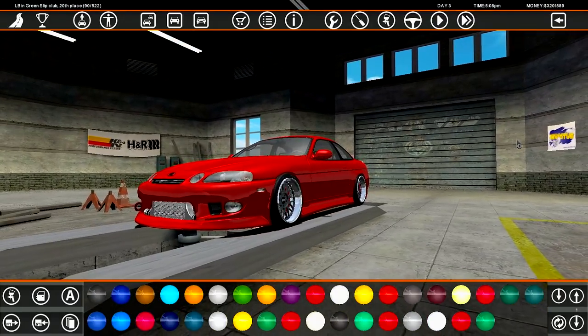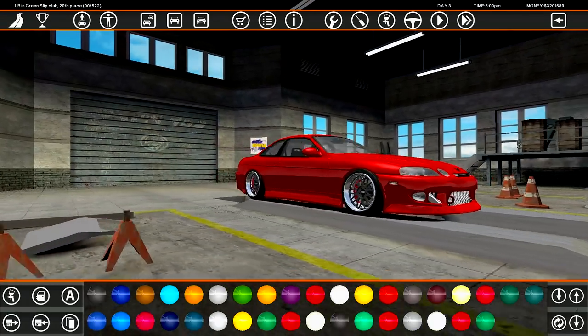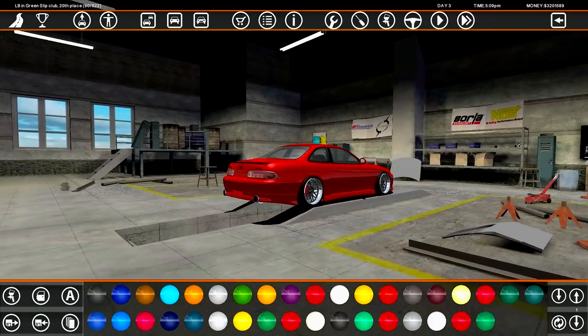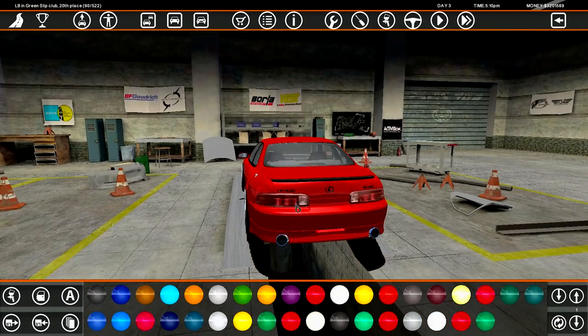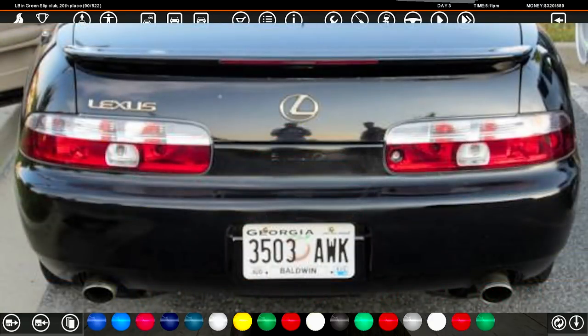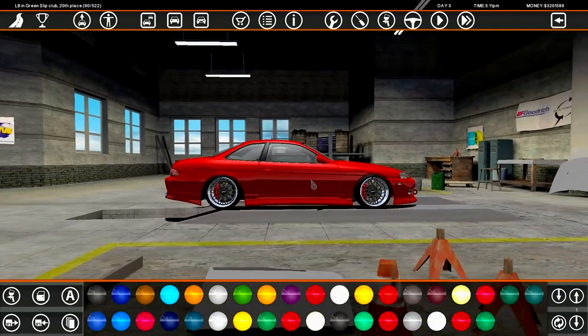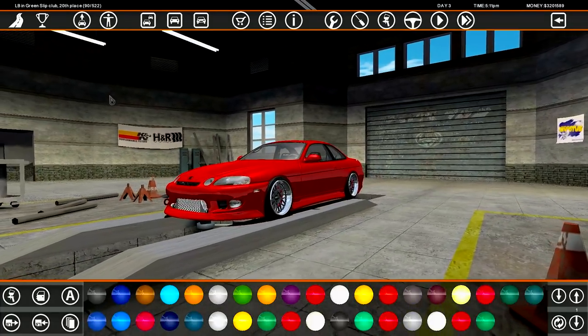If we ignore the broken rear lip and the problematic rear calipers, this car came out very nice — a very clean SC300. I would have loved to do the 90s taillights with silver on top and red on the bottom, but this car is pretty cool if you ask me. It looks very nice. Why don't we go and test it out?